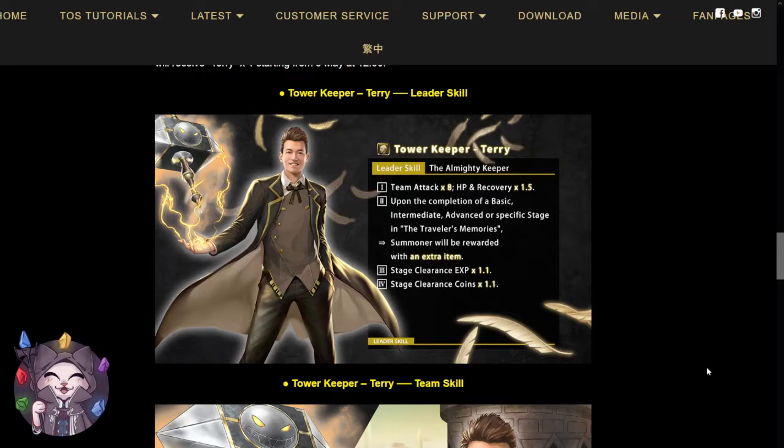Starting off, we'll have his leader skill: team attack x8, HP and recovery increases by 1.5. Upon the completion of basic, intermediate, or advanced, or specific stages in the traveler's memories, you will be rewarded with one extra item. Additionally, stage clearing XP and stage clearance coins will both increase by 1.1 times.